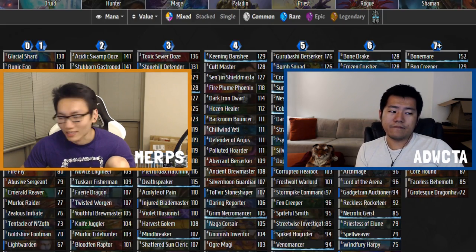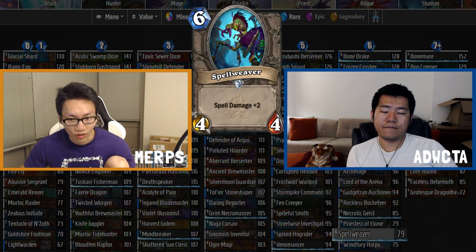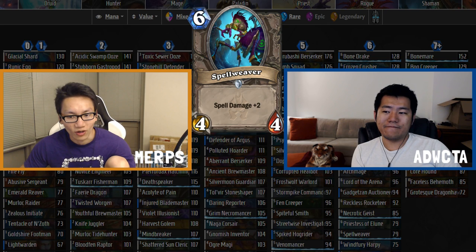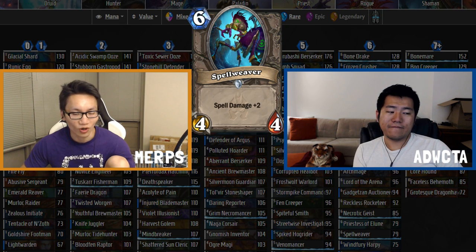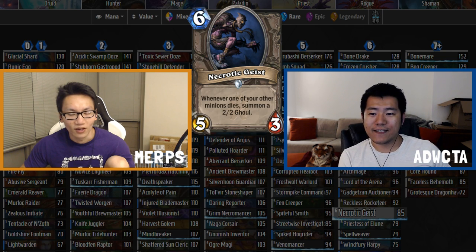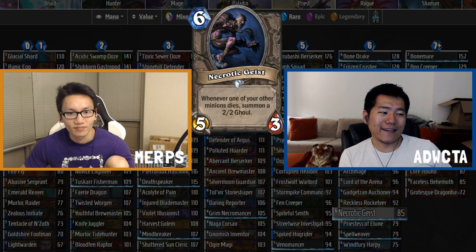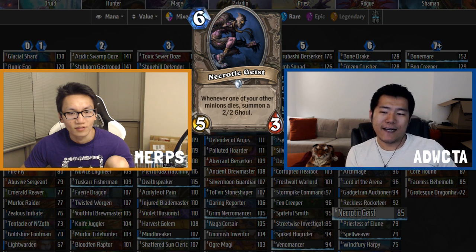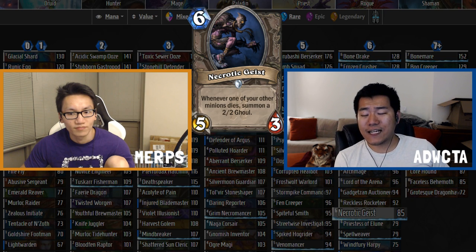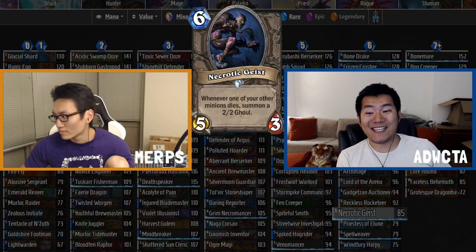Don't look at scores for other cards right now — there are lots of weird things going on. Focus on the new cards we're discussing. Necrotic Gaze, for example, is not really an 85; it'll end up somewhere around 100. It's not a great card — it chains with itself but only has three health, so it'll be dead quickly. Six mana for three health is a real problem.